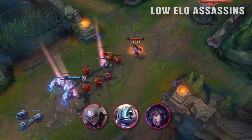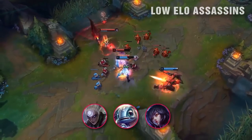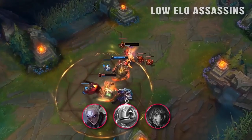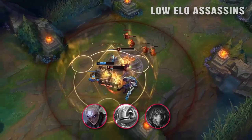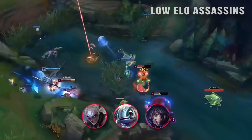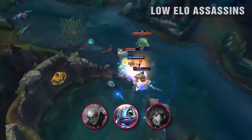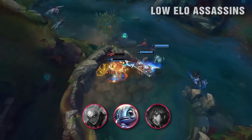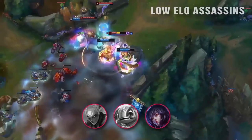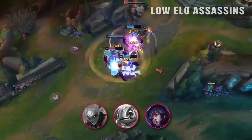For low elo assassins, my recommendations are Diana, Fizz, and Ahri. These champions are good for assassin players to pick up as they are more forgiving, somewhat safe, and have easy-to-execute kill combos. Diana is tanky while being able to start team fights with her ultimate, she farms very well, and she can split push. Fizz has absurd mobility and extremely strong 1v1 kill potential but also falls off late game. Ahri is an extremely versatile jack-of-all-trades type champion — more of an assassin-mage hybrid and one of the safest choices of the three.